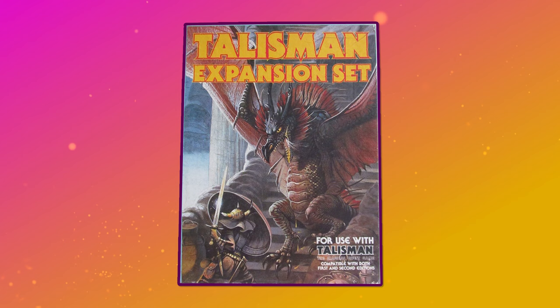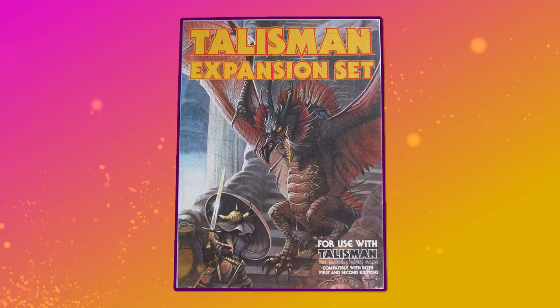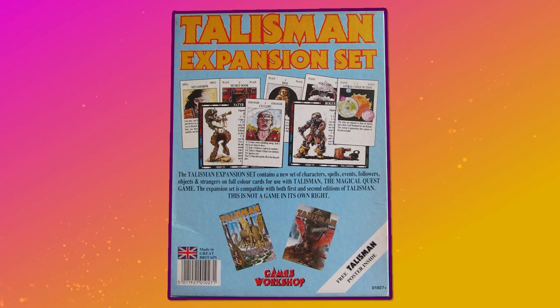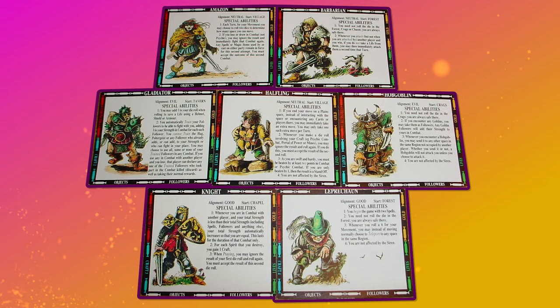There had been no expansions for the first edition of Talisman, but that oversight would seemingly be corrected tenfold for the second edition — there would be so many expansions for this one. The first was simply known as the Talisman expansion set. Like the base game, this was designed by Bob Harris and would see release a year after second edition hit shelves. The expansion set did exactly what it said on the box: it expanded the core content by adding a load of new characters and cards. There were 14 new characters including the pilgrim, the satyr, the necromancer and the amazon, as well as 6 new spells and 36 new adventure cards.